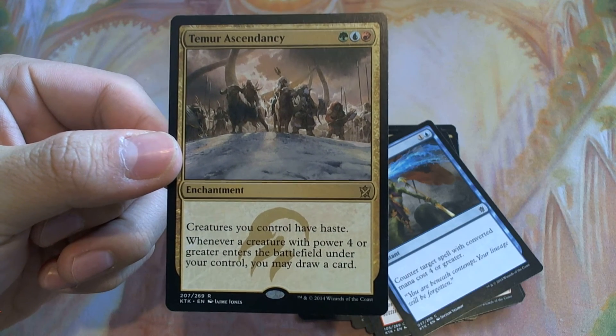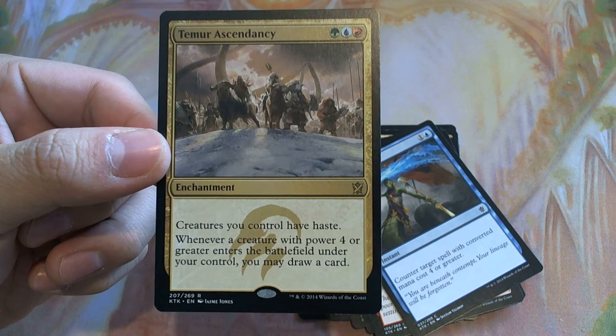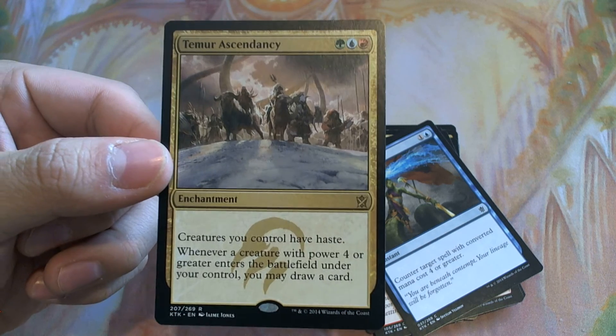Tamir Ascendancy for 3 — creatures you control at a pace, and whenever a creature with power 4 or greater enters the battlefield under your control, you may draw a card. That is pretty good.